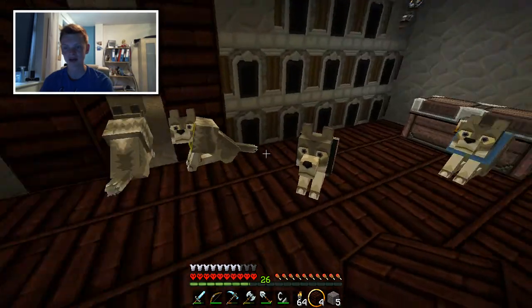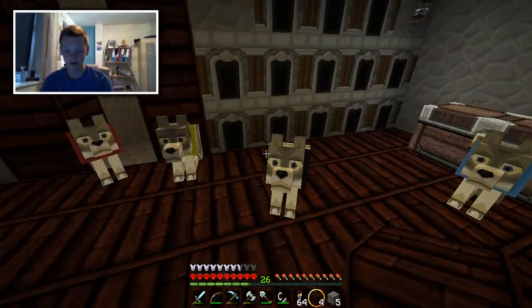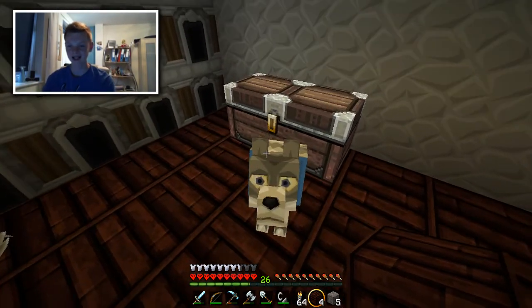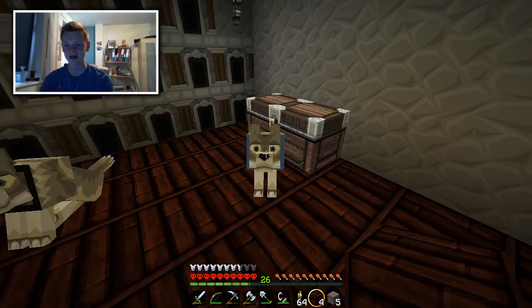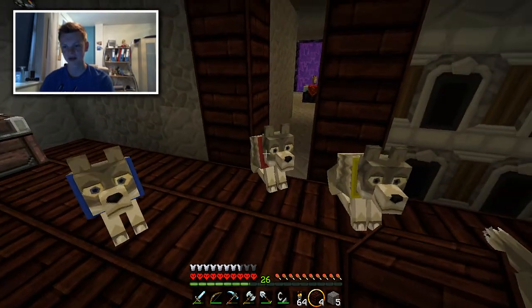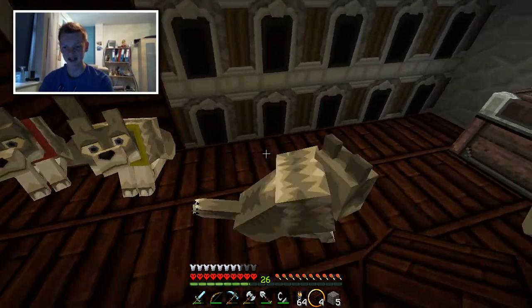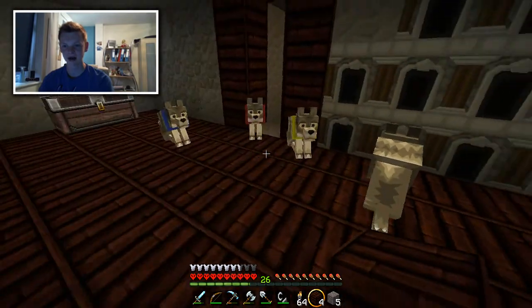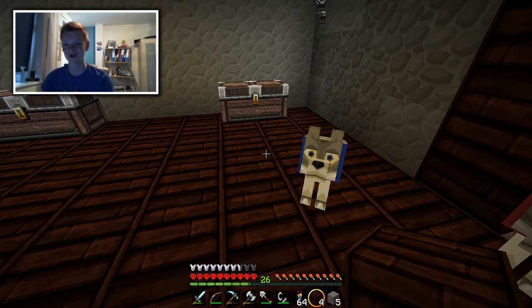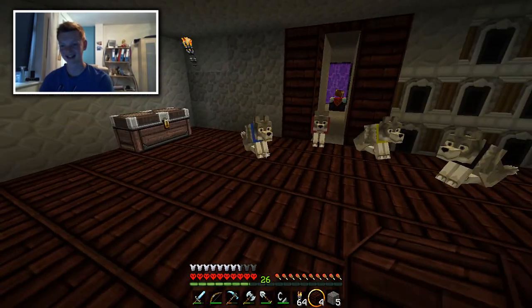So we've got Bertie the yellow one. We've got Tyrone the black one. We've got Slimebutt — I think it was a guy called Killian who said call one of them Slimebutt — so you're Slimebutt, the blue one. But if I can get some green dye, he's going to be green. And then we've got a red one and a blue one. We'll call the red one Engelbert. So we've got Bertie, Tyrone, Slimebutt, Engelbert, and then one more blue one. I want you guys to decide what he's going to be called.